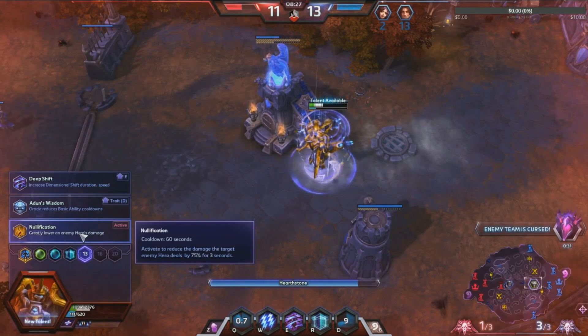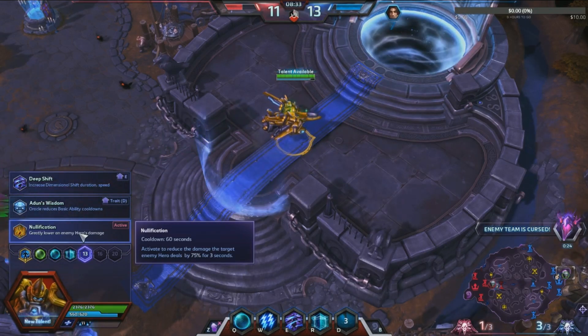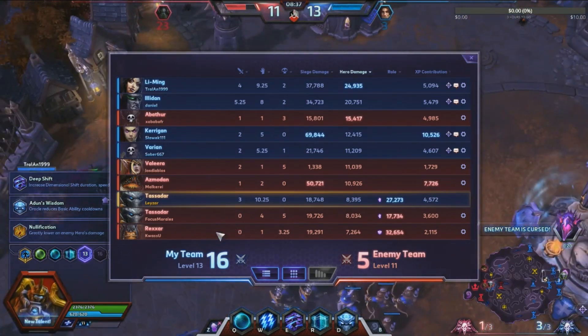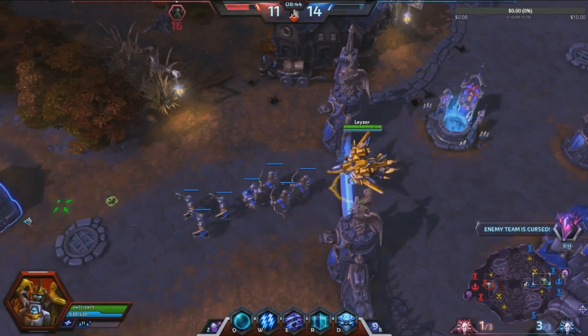Nullification — it's a sort of shrink ray. Activate to reduce the damage the target enemy hero deals by 75% for three seconds. I don't really see the point picking up this obvious top damage talent. I'll go Deep Shift instead so I can get in front of them.